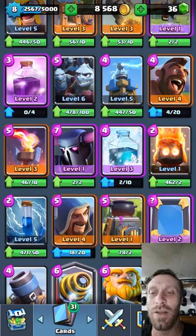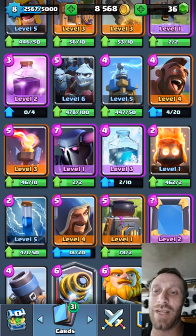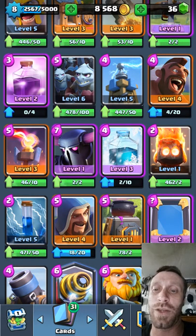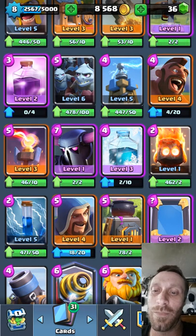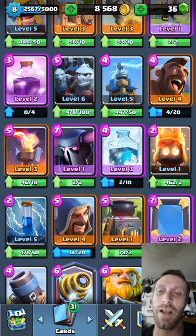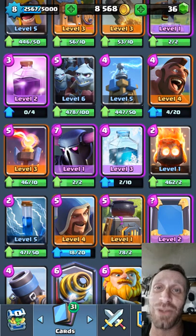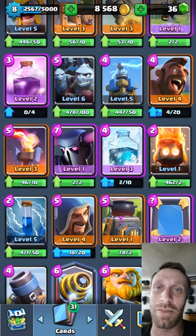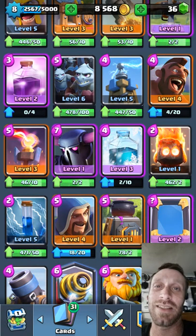P.E.K.K.A can be easily distracted and taken down even if they build a push. I still see a lot of people doing the P.E.K.K.A double Prince Freeze strategy. Freeze is getting nerfed — one second less duration. So if you're one of those Hog Freeze combo guys, good luck with using that strategy.